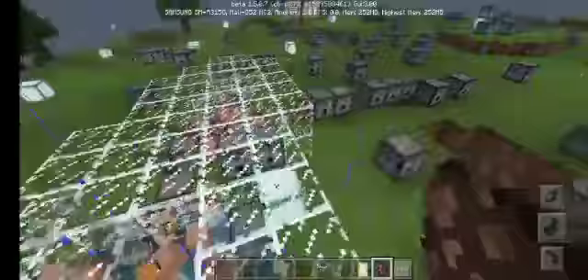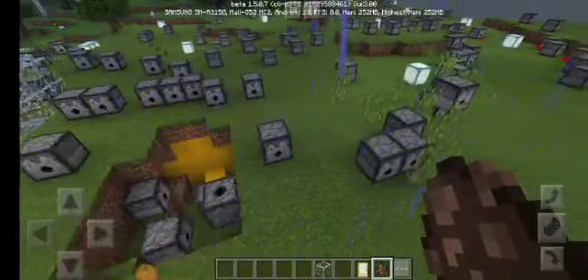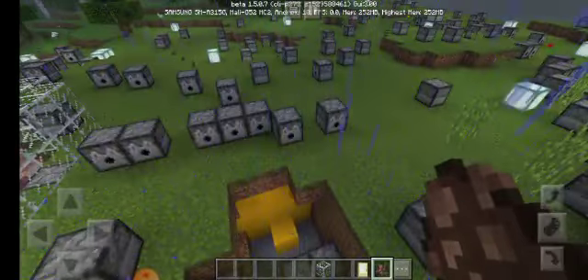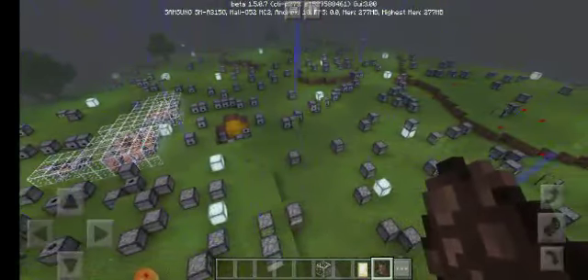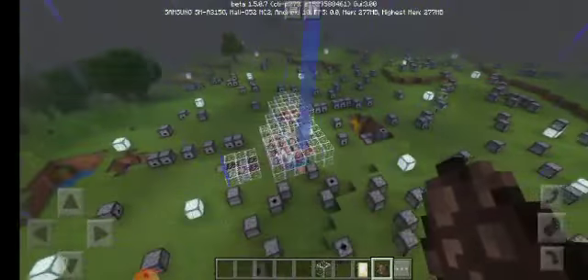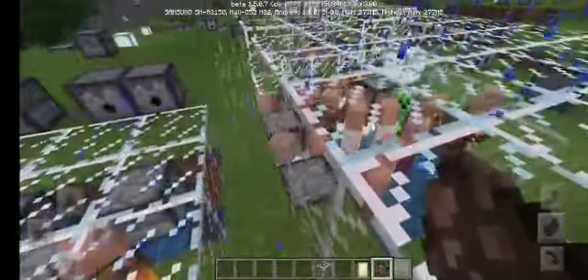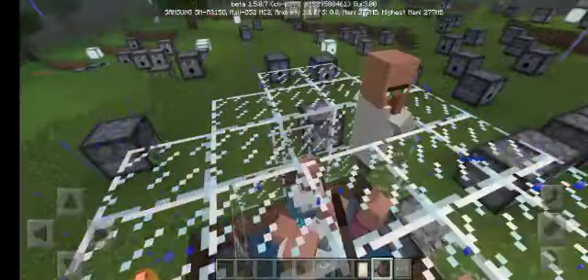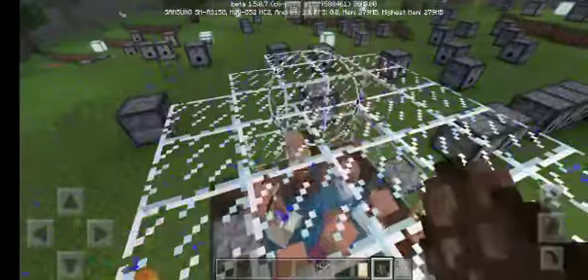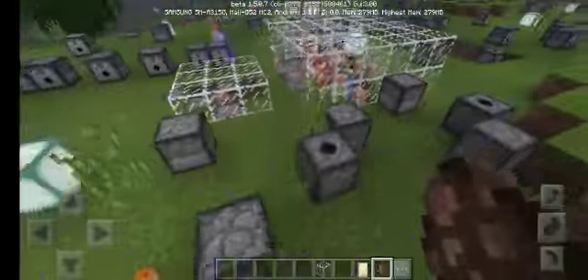Welcome back to another video. We spawn here back to the world named Casa de Gucci. Here we have some changes in the city called the dispenser city. We got a pool of villagers — oh wait, there's a creeper too. Let's put them in there because we want all of them to be in there rolling freely and more spawning.